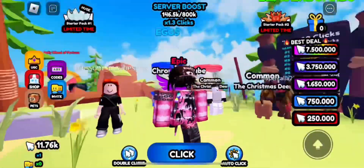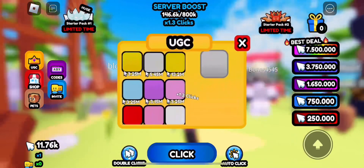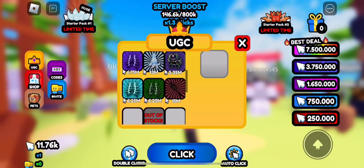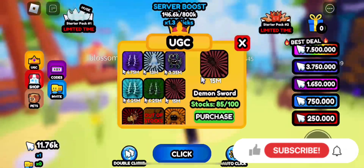Hey everyone, welcome back to the channel. In this video I'm showing how to get the Demon Sword and click for free UGC. To get this item is fairly simple — there's really only one thing to do, but it's the time consuming part that's not fun. You need to get 15 million clicks.